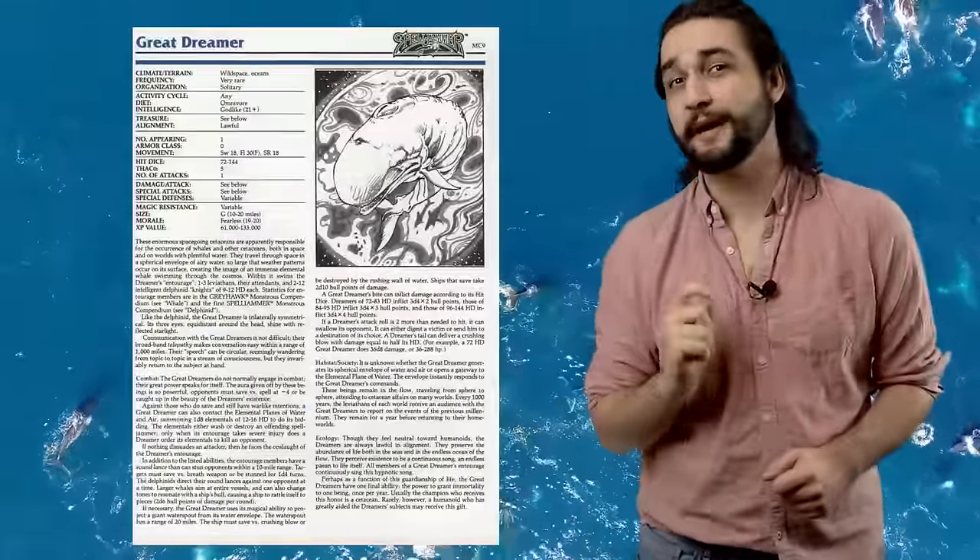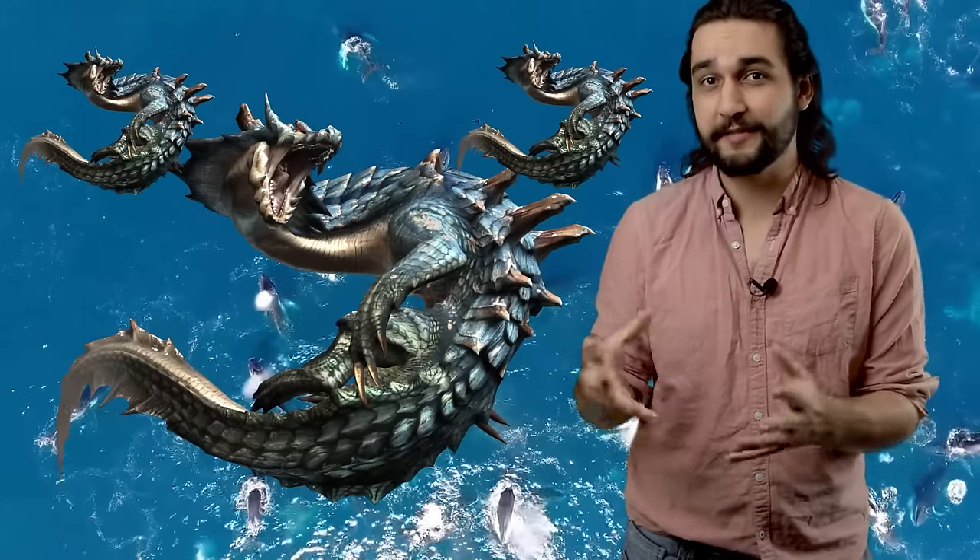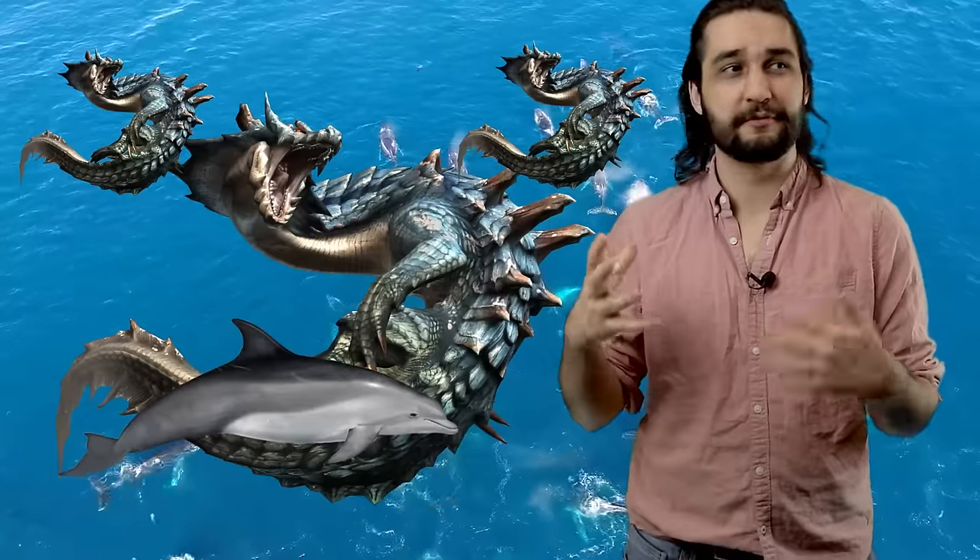But they're almost never alone. They're typically accompanied by an entourage — the book's words, not mine — of leviathans, as well as the leviathans' attendants and some other dolphin-esque knights. Allegedly they are responsible for all cetacean life, both in space and just in the regular oceans of the worlds across the multiverse. So I guess we have them to thank for whales and dolphins the worlds over. Wait, does that mean that they're responsible for the dolphin delighter? It all makes sense now.